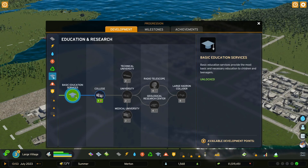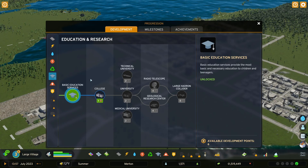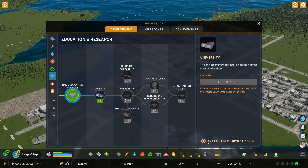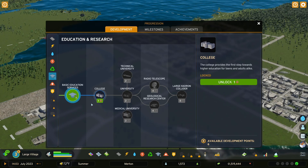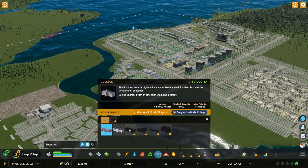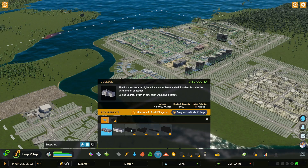For education and research, early game I would be looking to spend one development point on the college, and then at a later date the university. If you're in the United States, look at the college the way you would look at a community college — this is equivalent to gaining an associate's degree, a two-year degree — where the university is where you get a four-year degree. The college does a very good job in the early portion of your city getting your residents up to a nice education level. You can actually have two colleges for the cost of one university, and the ongoing upkeep of the university is more than the college.